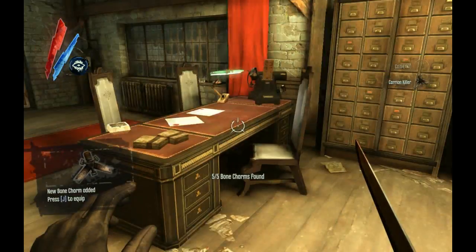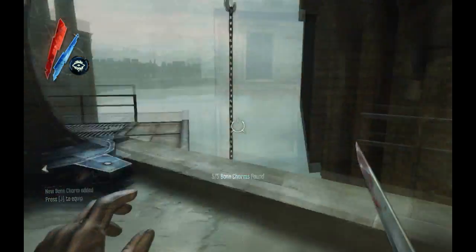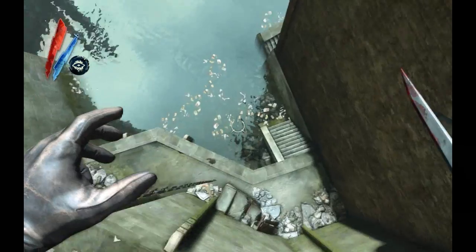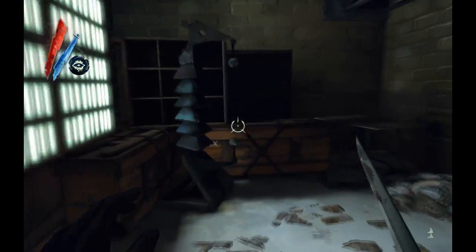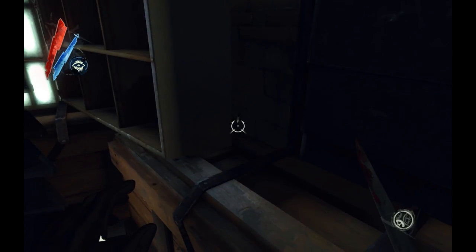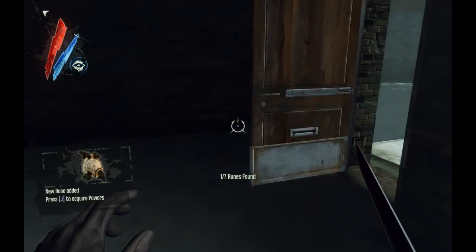In the next level, Eminent Domain, there are 7 runes and 5 charms. The first rune can be found at the top of the main street where you can see a crane contraption. Either climb down or jump down. In the warehouse to the side, you can find the first rune hidden behind some shelves.